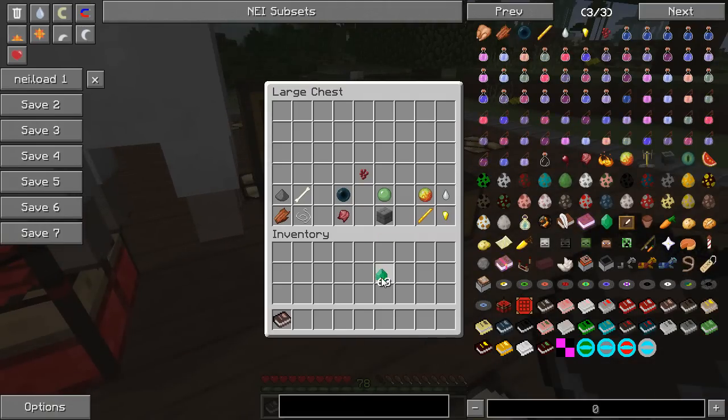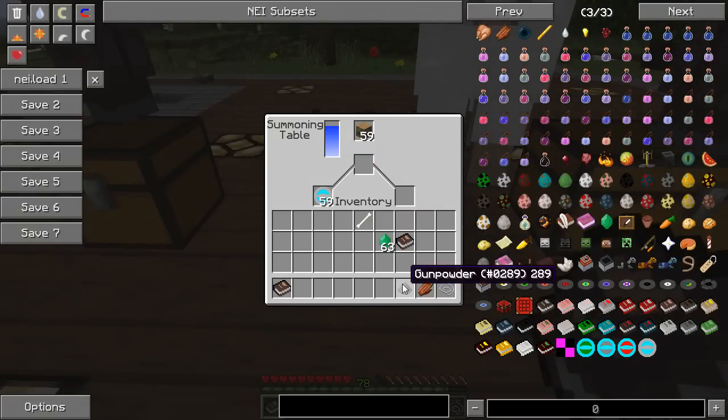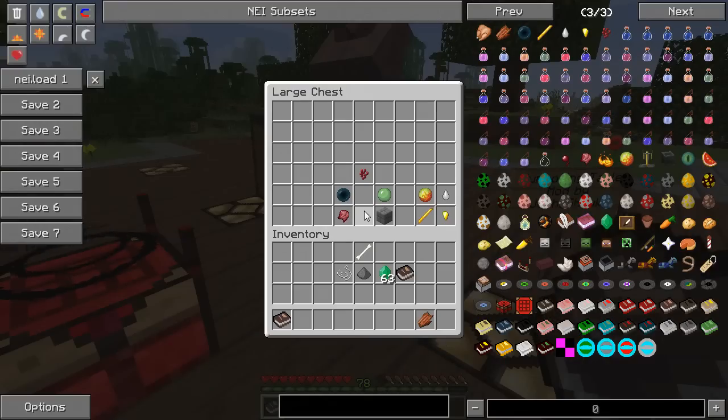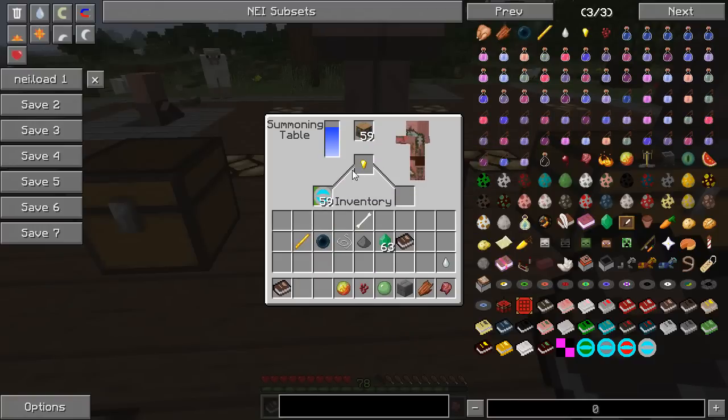Now we've got all the hostile mobs. Some of them won't attack you if you don't attack them first. We have the original four baddies: the bone will summon yourself a skeleton, gunpowder for the creeper, rotten flesh will give you your zombie, and string will give you the spiders. We also have ender pearl — that'll get you your enderman. A blaze rod will grab you your blaze, which is good for summoning nether mobs in the overworld. Gold nuggets will get you your zombie pigmen.